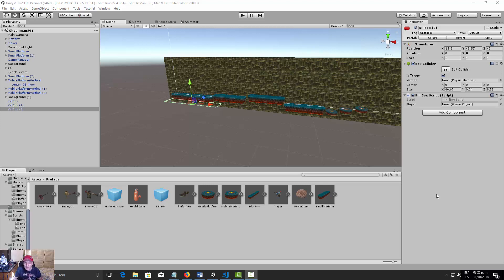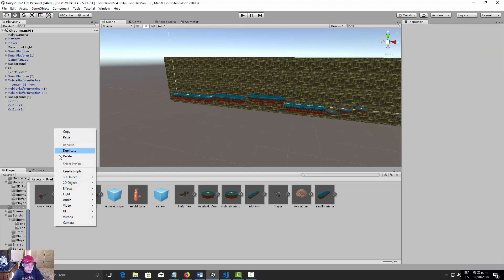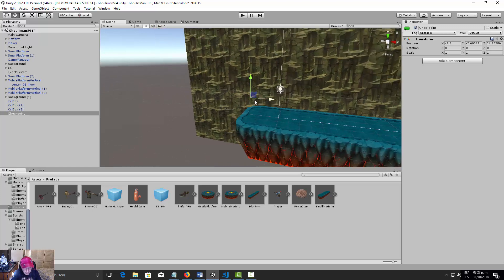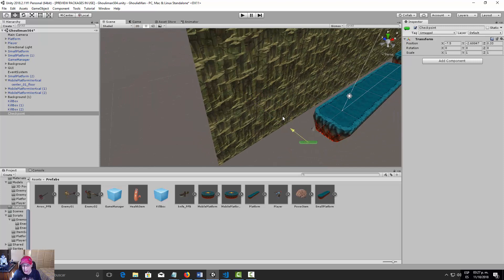Now we need to program the respawning of our player with a checkpoint, so let's create our first checkpoint. Let's make an empty object and call it 'Checkpoint'. Let's give it a green label.